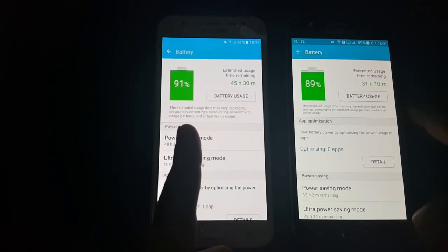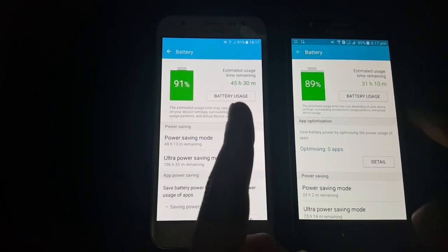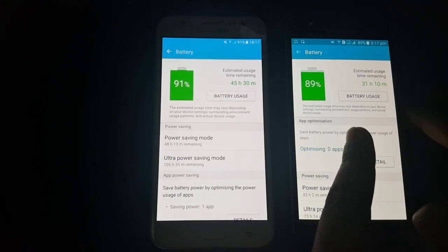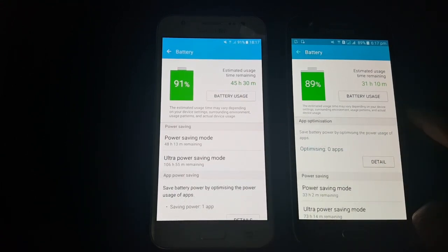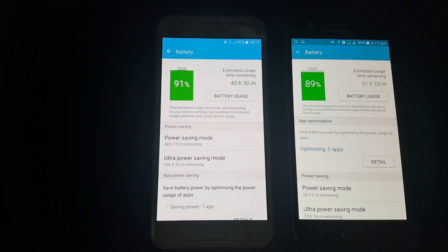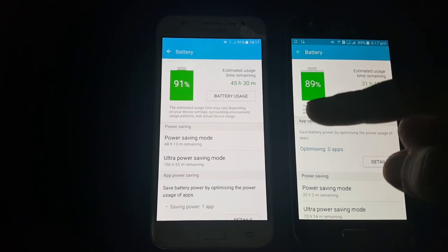Looking at battery life after all those benchmarks — fast battery drain here. 45% and dropping. 31 hours and 10 minutes estimated. I'd say you guys should go for 6.0.1 — it has a good update, great battery life, and great performance.